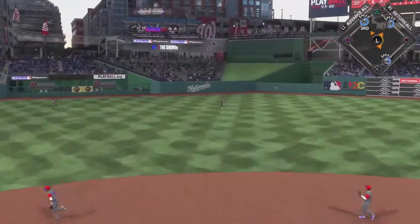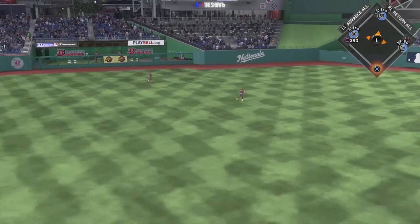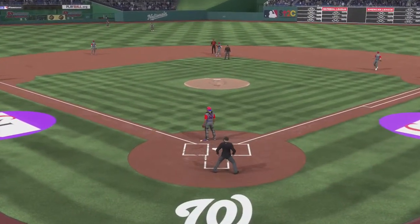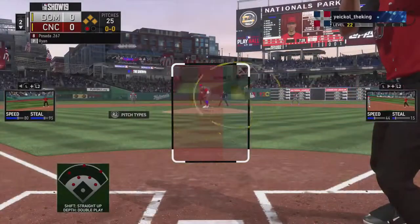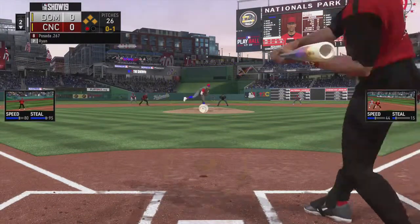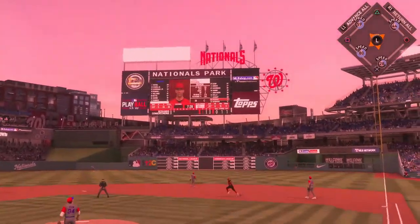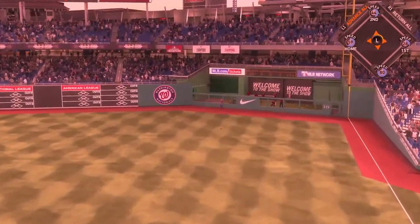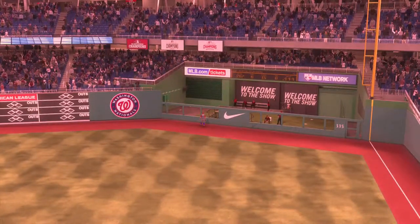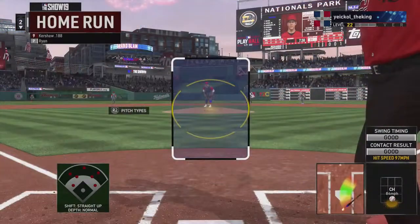Cozart lines it up the middle - that's going to get down for a base hit. We have the bases loaded. I think it's Jorge Posada coming up, and he's actually been doing pretty good for me recently. Jorge Posada - deep to right field. Does it have the distance? It does. A grand slam for Jorge Posada! 4-0 here in the second inning.